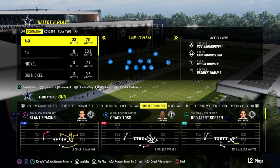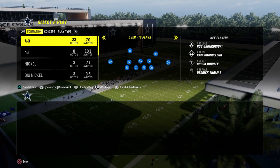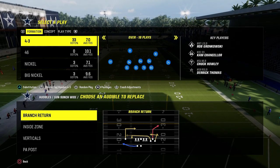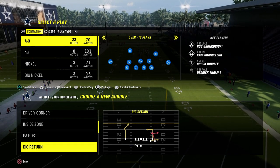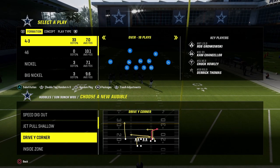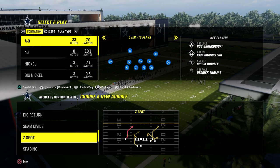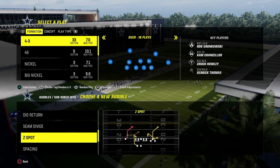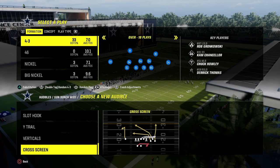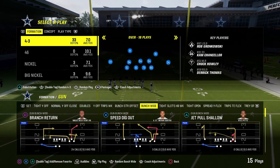For the audibles for this offense, from Bunch Wide we're going to set the plays: Dagger, Branch Return, Dig Return, Verticals, and the last one is up to you — you can set Drive Wide Corner, Seam Divide, Z-Spot, or a run play. With the latest screen meta, we're going to set Cross Screen.